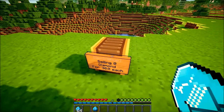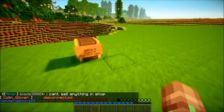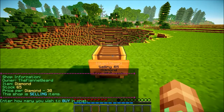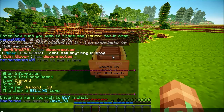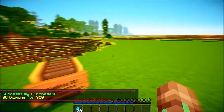It's your responsibility to fill up your chest, so I'll put the 64 diamonds in here. If you were a regular player walking along, you'd come up to the chest and see it's selling diamonds for 30. You left-click the chest to buy from it, and it pulls up the shop information — owner, what they're selling, how much they have, and the price. It says 'enter how much you want to buy in chat.' I check my balance with /econ, then type 30 in chat. I've successfully purchased 30 diamonds for 900 rupees.